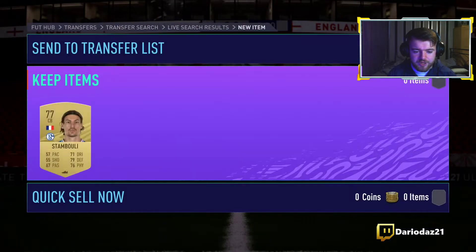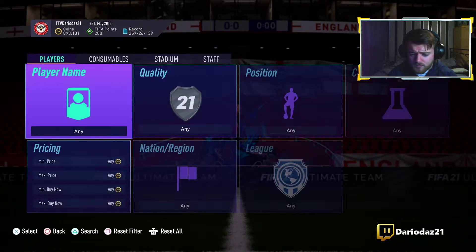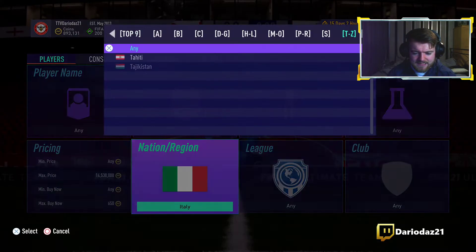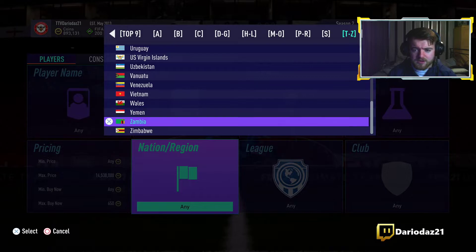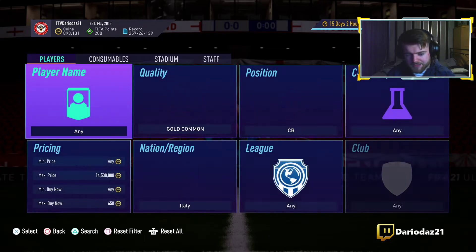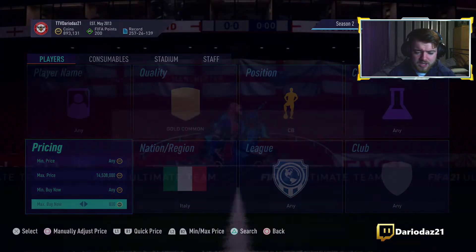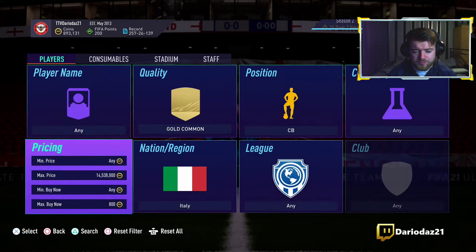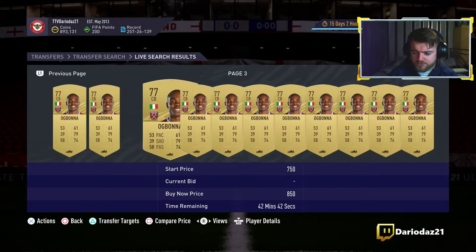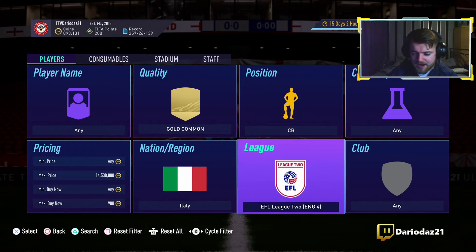We picked one up for 700 — that was Stambouli — and we'll list that one up for 750. Moving on to another nation: Italy. We've had them lads. Italy at 650 and that's Premier League — that's Ogbonna. Moving to 750, same again, Premier League and it's Ogbonna. Italy right now seems like a very good nation to be sniping.